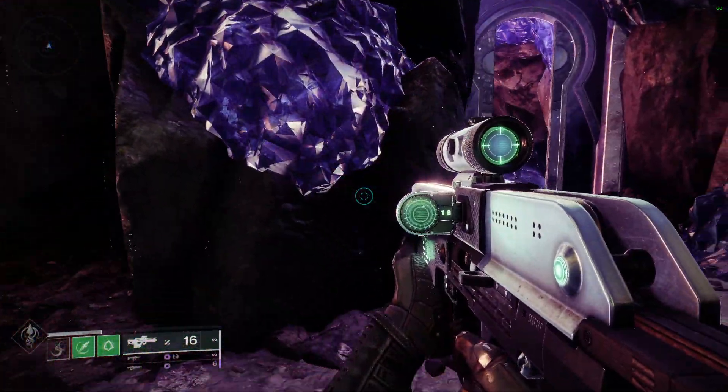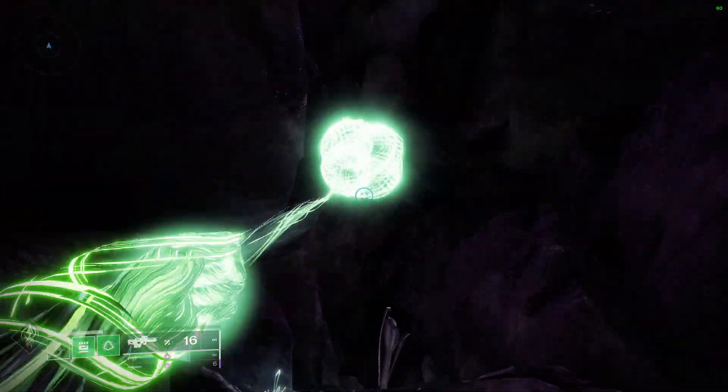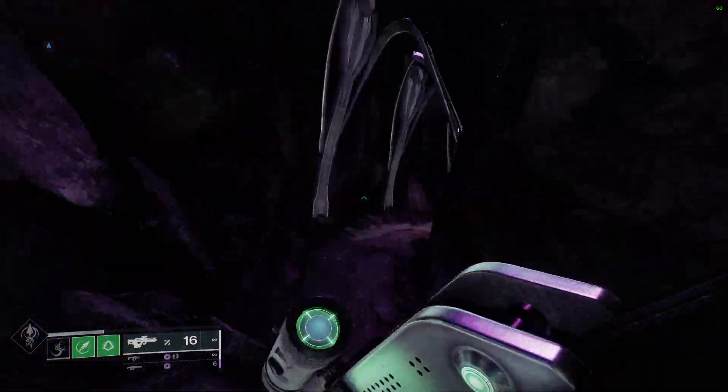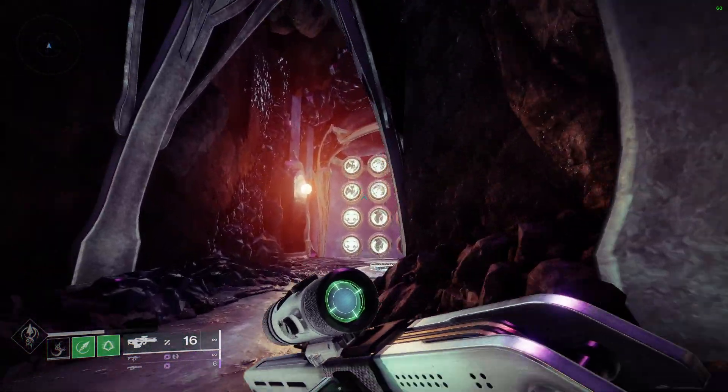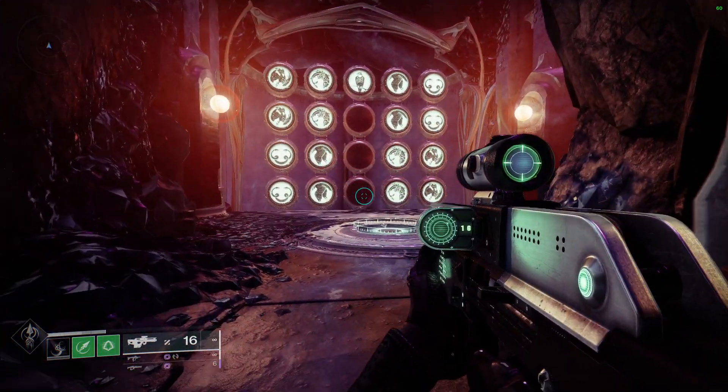Come through here, but rather than going through that door, you come up here and hop all the way up. You basically come to the wish wall, which is just through here. You want to put in this exact code — this will start Petra's Run.